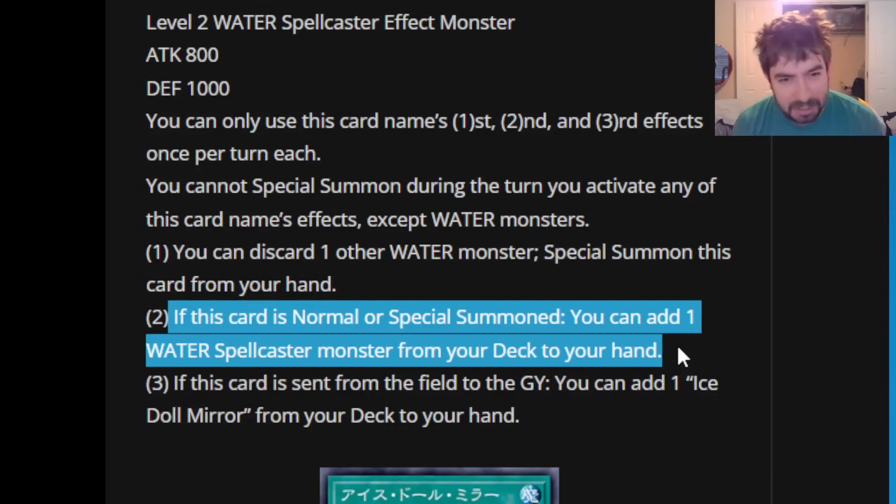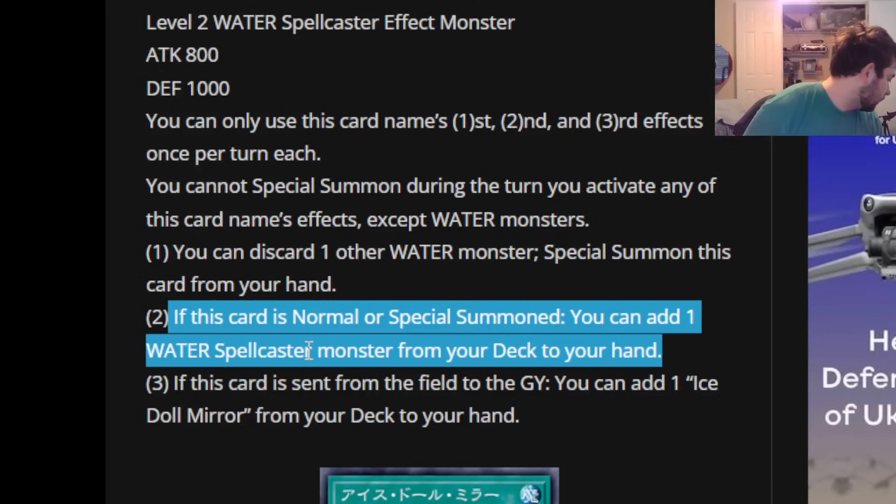Is this card actually just cracked? The only thing that would have made it even more cracked is if it were an Aqua type — that would have been a totally awesome line. But still pretty good. Searching any water spellcaster is solid, and I need to figure out what the best water spellcaster targets are. We'll also check out what Ice Doll Mirror does, but cool — that's actually a pretty good first card.